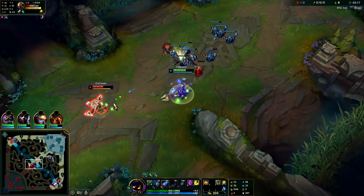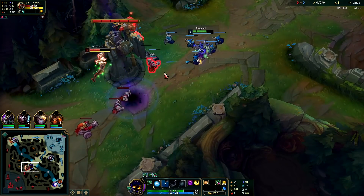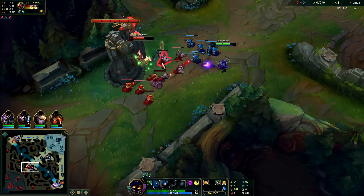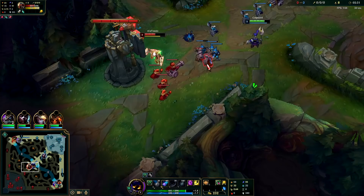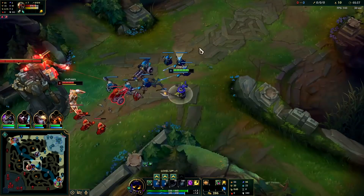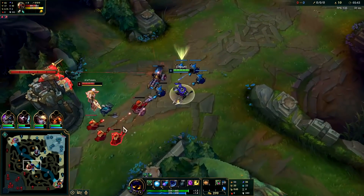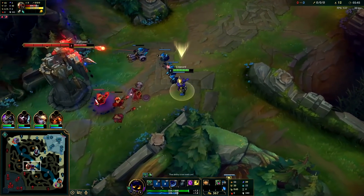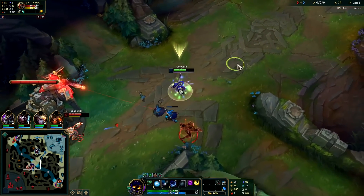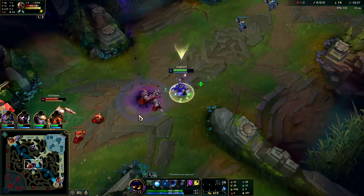I don't really want to miss minions — with that being said it seems like it's inevitable. Bopping with a Q, he's lost a lot of health; it's gonna be harder for him to harass us back. The closer you are to the minions the easier it is to last hit, by the way — your auto gets there faster. If you're hitting their minions they kind of have to hit yours, otherwise they'll miss every minion, so blasting his minions is giving me more space to breathe.